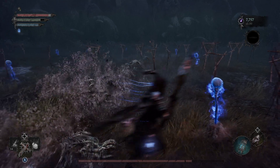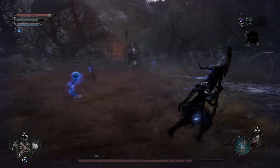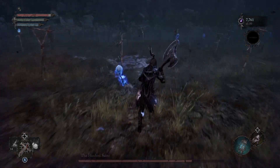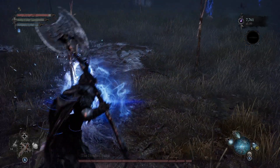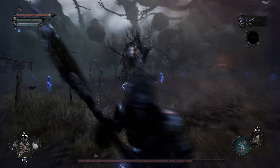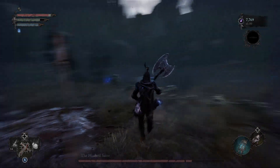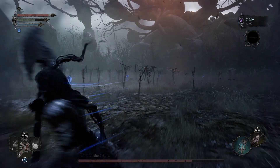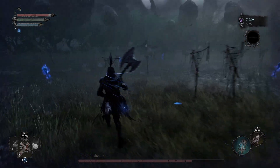Si pusieron atención, anteriormente hubo un ataque cuando él está con el caballo y hace una especie de onda con unas raíces que salen del piso. En ese caso, lo que debemos de hacer en lugar de evadirlas es brincarlas. Por eso, si me ven, yo me agarro corriendo y después hago un brinco con el A.